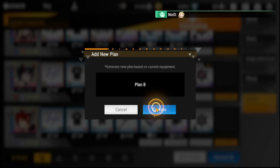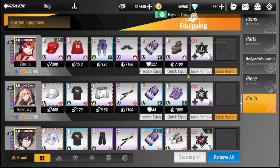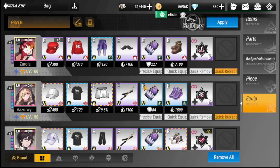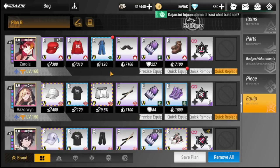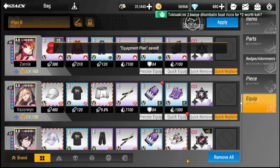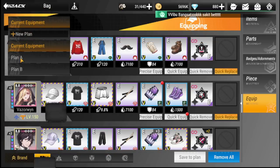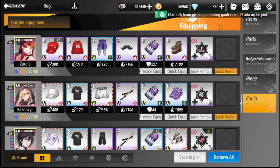Right now I have two plans: Plan A and Plan B. If I want to tinker with the same heroes but with different gear, I'd go to Plan B, change things a little, then save it. For example, I changed this into defense for Zarola under Plan B. So if you want to revert to Plan A, you can simply select Plan A, apply it, and it goes back to the previous one.